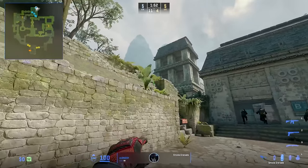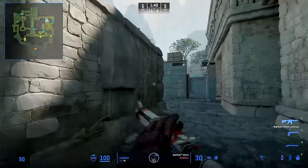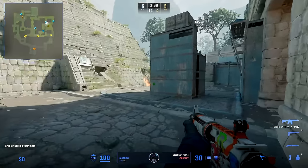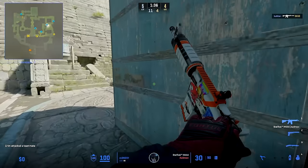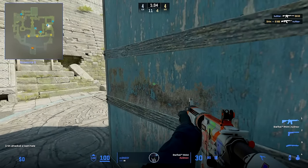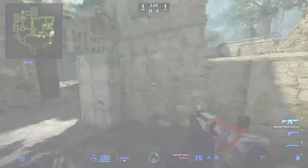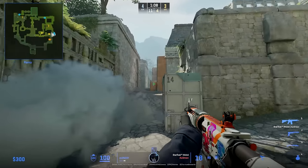Monisi starts the round with a smoke before moving towards B. He flashes ramp before peeking into site, since he is quite slow to get towards B site — so there might be a player pushing up already, and this flash is to feel safe. But then we see shines of unpredictability, where Monisi Molotovs ramp and then runs down to find a kill. Something Complexity just can't predict. On the second try he sadly loses the fight, but no matter what, Nico is right behind Monisi with utility and more to help him out.